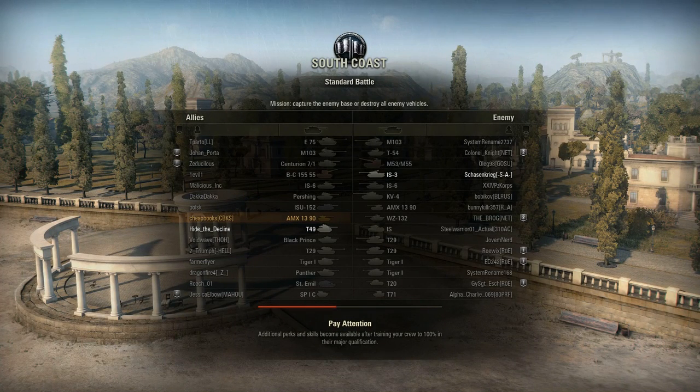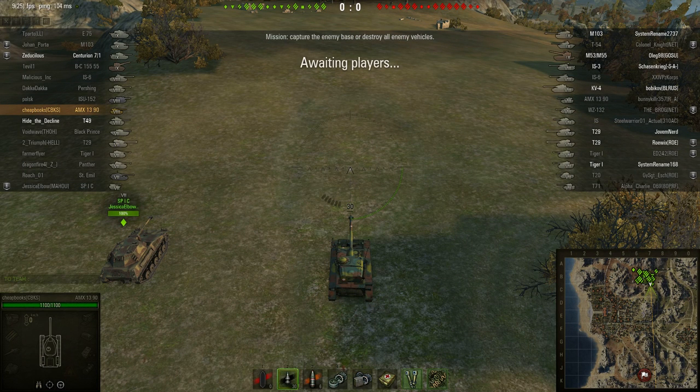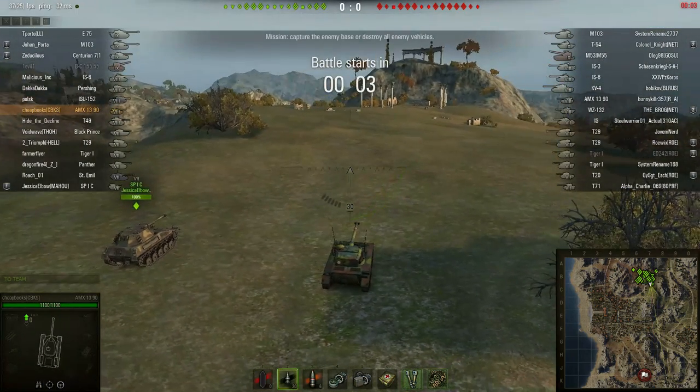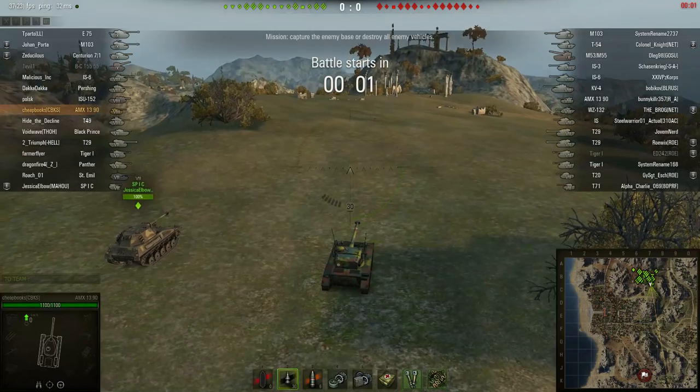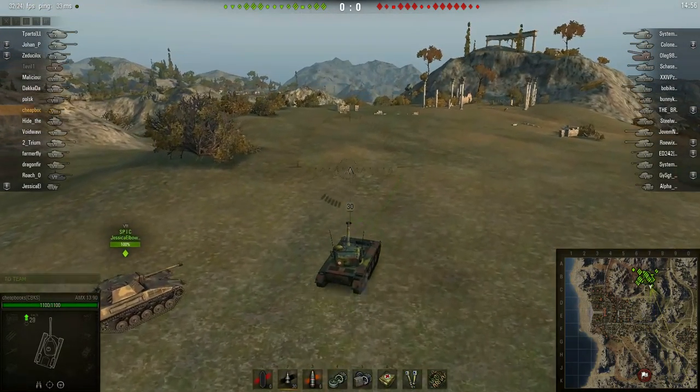This is Dave from CheapBooks.com playing World of Tanks. The tank I am playing is the AMX 1390 — a French Tier 8 light tank — and the map is South Coast. This was a great game. Unfortunately, I made a key mistake at the end of the game which prevented me from doing additional damage and additional kills.